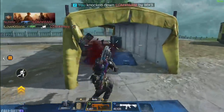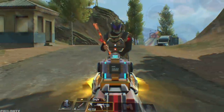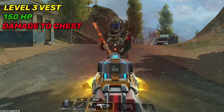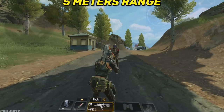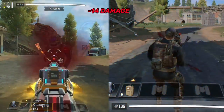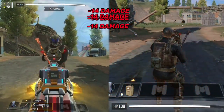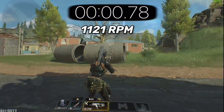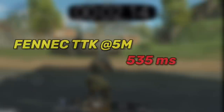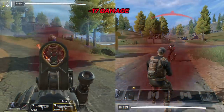First we'll start with the damage and the time to kill for both guns. As always, I'll be testing against an enemy with a level 3 vest and 150 HP, with all shots directed to the chest area. I'll be testing at two different ranges: 5 meters and 20 meters. At 5 meters range, the Fennec deals a total of 14 damage and has a fire rate of 1121 rounds per minute, which means it kills within 535 milliseconds.